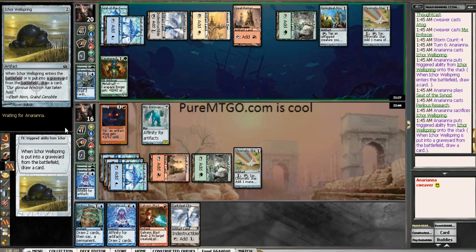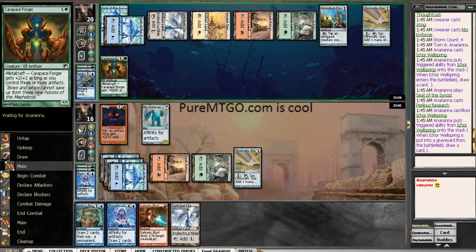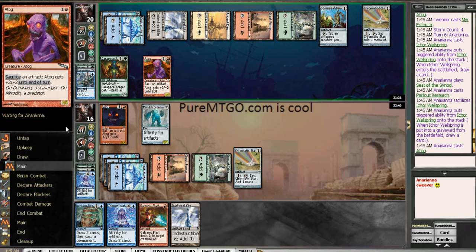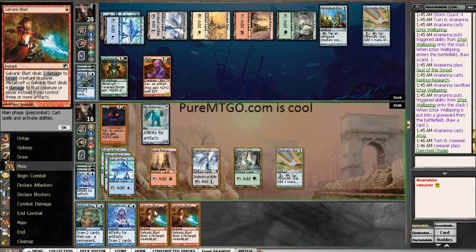He's got another research! But I've got the ATOG out first, so that's good. Oh no, he's got his own ATOG though, and a lot more artifacts than I have. But I do have a Galvanic Blast, so that's good. I've got two Galvanic Blasts now. Let's see how many artifacts I can make him sacrifice.